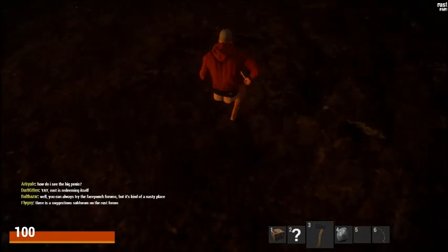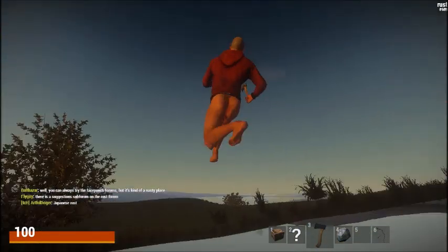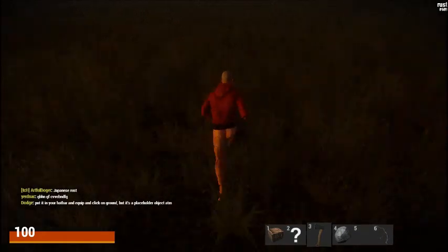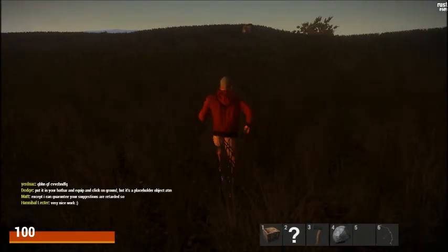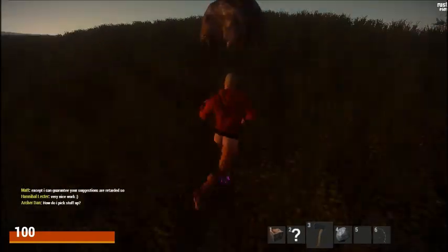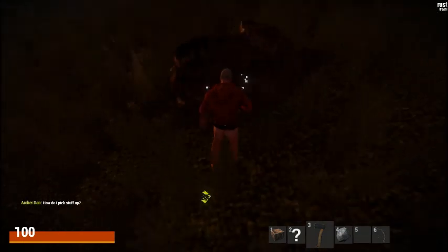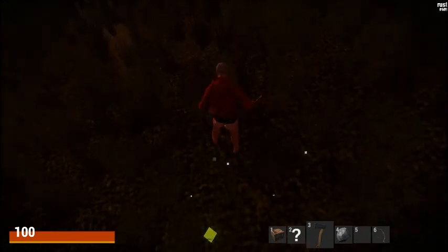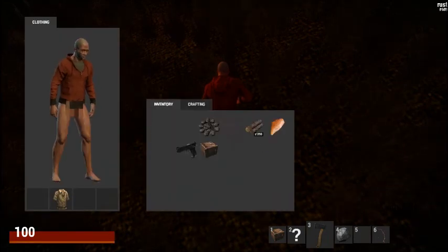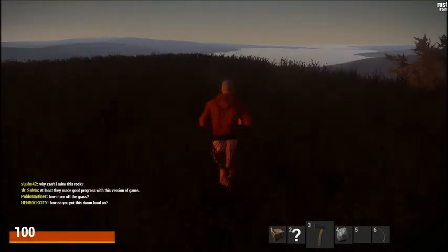I forgot to show you guys the crafting animation — still looks ridiculous. Oh, you're looking at the map. Here's an actual rock. I'm gonna show you guys the rock now. From hitting a rock in this position you get wood. We got more wood — if you remember we had 998 and then we had 1,398. There's no stone in the game at this moment.